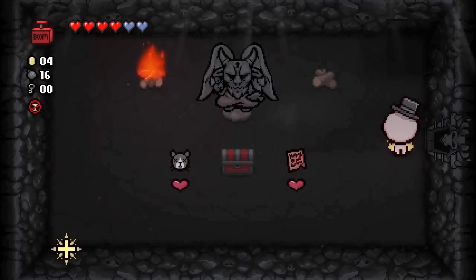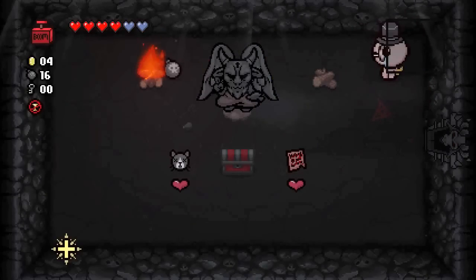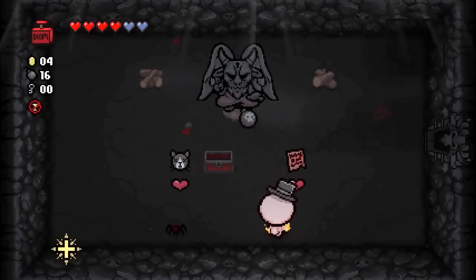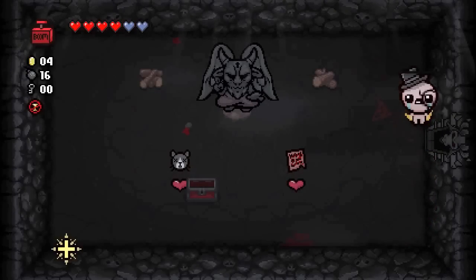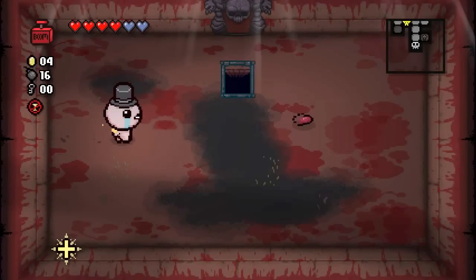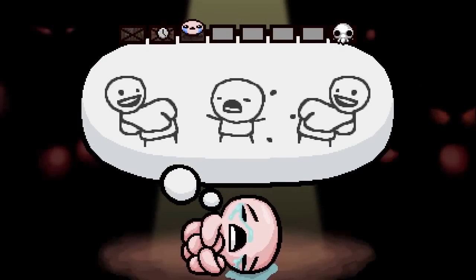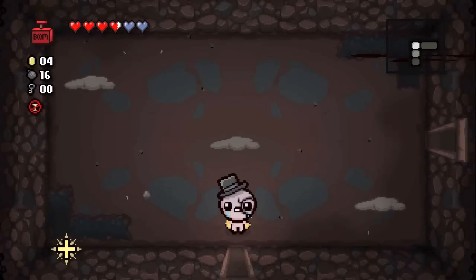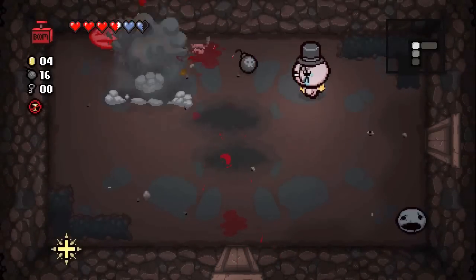That's a challenge you pretty much just do on autopilot. Unfortunately, I don't think there's anything worth getting here — Missing Page 2 is not really worth it, and Guppy's Head is not really worth taking for this challenge. You want to keep the Remote Detonator. Guppy form is also not really useful when you have Dr. Fetus as your attack because your bombs don't spawn flies, so you're losing out on that aspect.